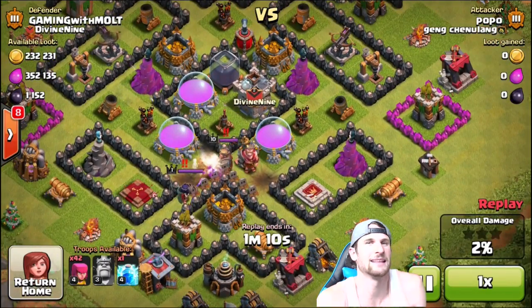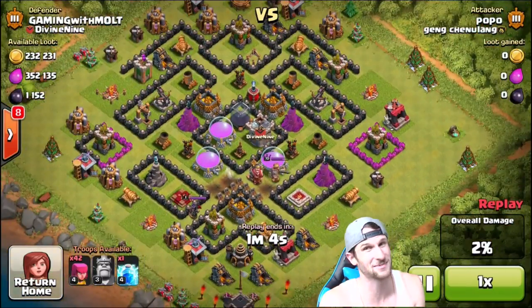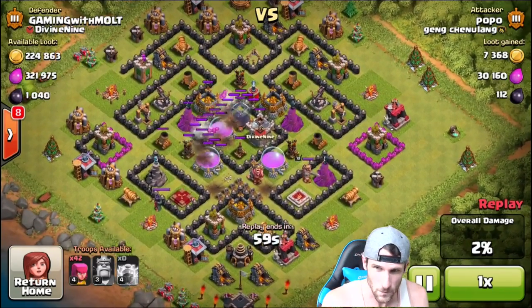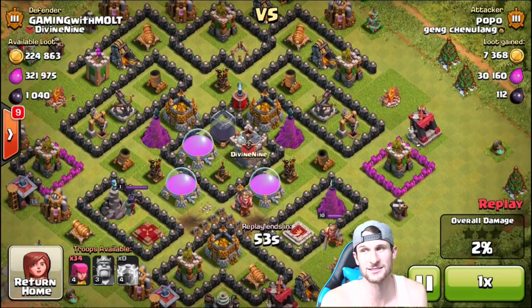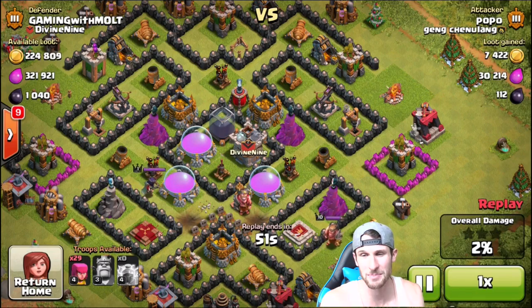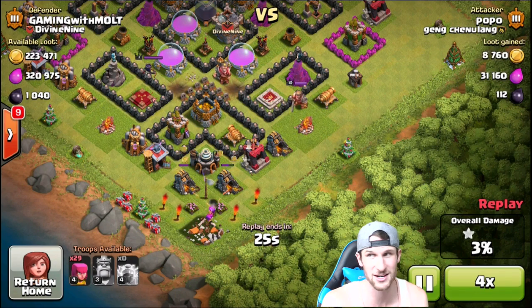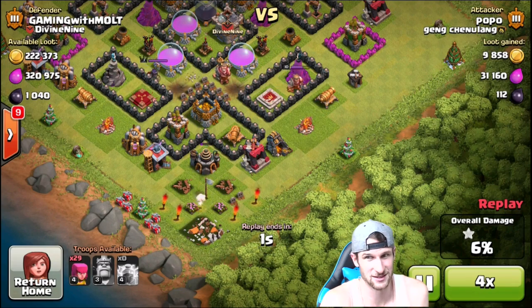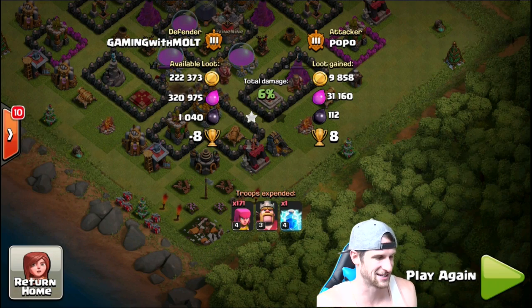He's still dropping off all of his archers and he's gotten no loot whatsoever. There goes that giant bomb taking them out. He hasn't gotten anything yet and he's used so many archers in those two holes. The only loot he's gotten so far has been from that lightning spell. Now he's just going to take out the town hall — hilarious. I actually had a lot of loot available: over 320,000 elixir and almost 250,000 gold.